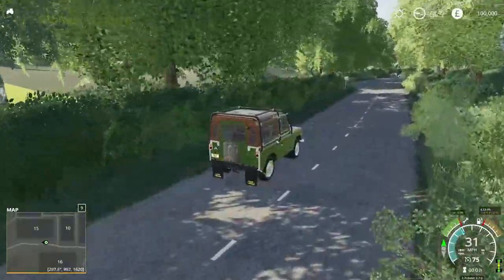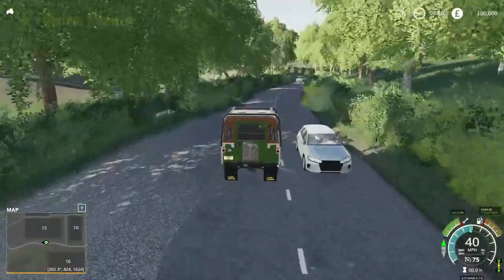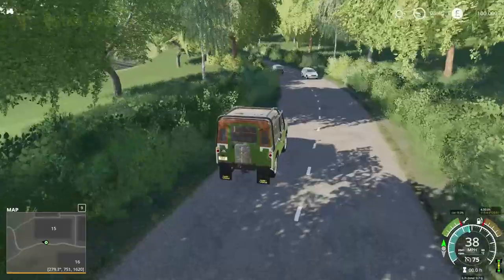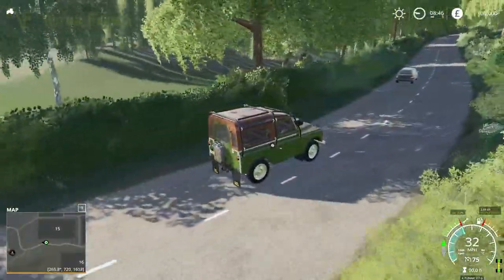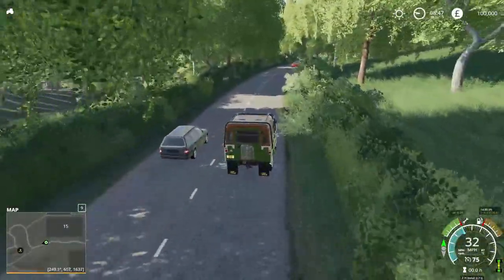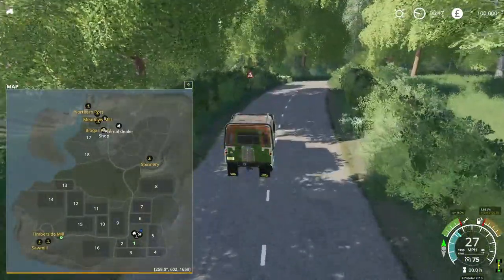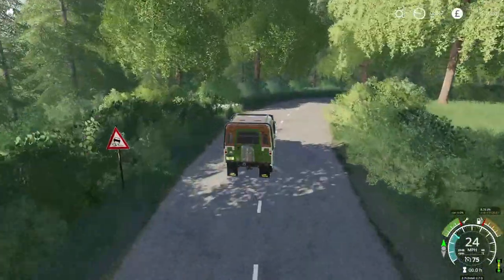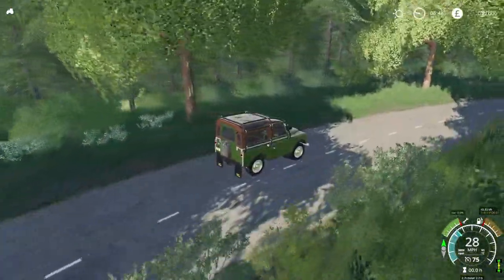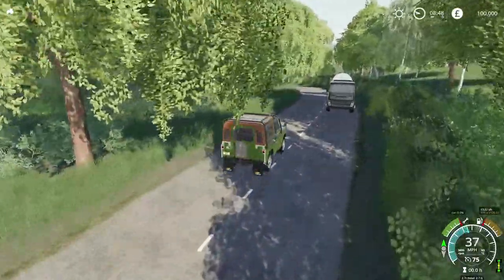I'm noticing quite a few repetitions on trees — there are quite a few trees that are repeating. I don't think we're at the bottom of the map yet. Field 16 seems to be in a nice big dip — there's a valley here, and this woodland has a really nice level of detail to it.